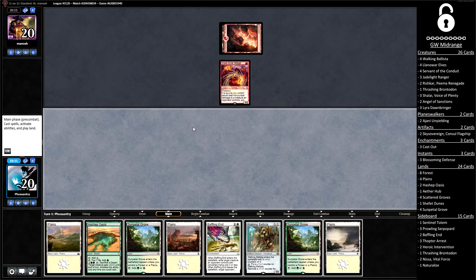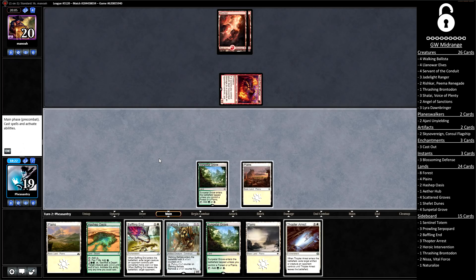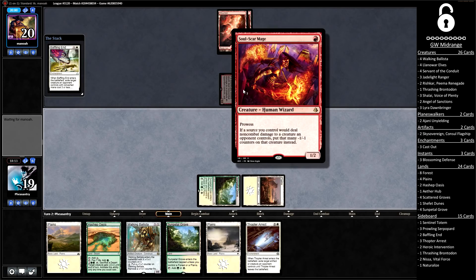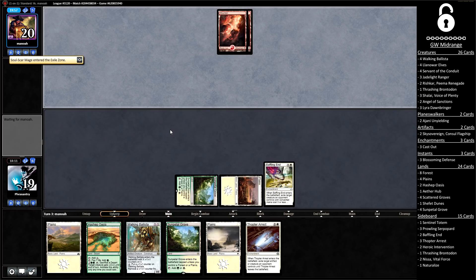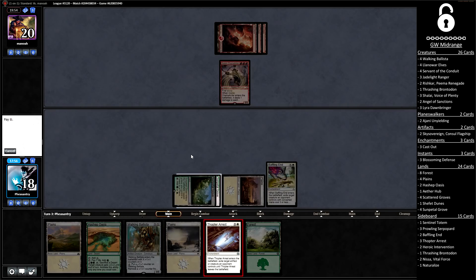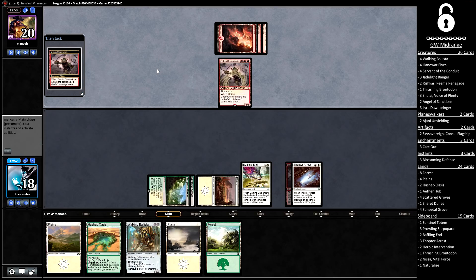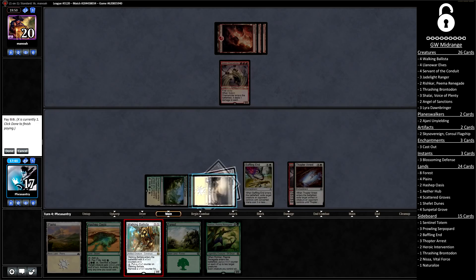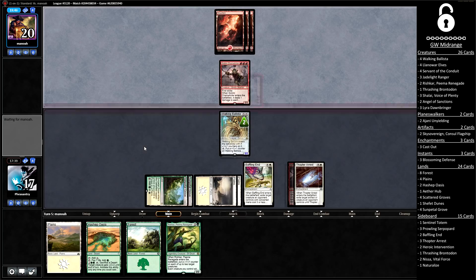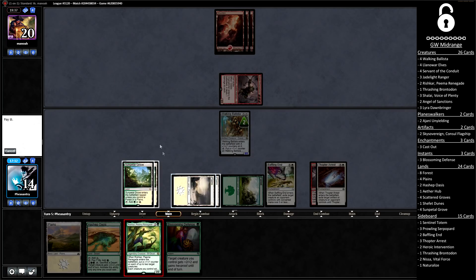The opponent has a turn-one play, and we draw a Plains — the weakest land in the deck. They're getting in for one and passing, so we can Baffling End their Soulscar Mage. I think I'm going to go for it — the minus-one counter ability is just so good against so many of our threats, and we have the Thopter Arrest for anything scary that comes down. A Chain Whirler and we are flooding indeed. I need to just keep removing their threats, which feels really bad, but in this sort of spot we could easily draw a Lyra and take over the game. We can run out our Ballista for two — if this lives and we get Rishkar to grow it, we might be looking more stable. The opponent passes, and our Blossoming Defense could save us as we play Rishkar. They go for the Abrade, which means I get to save my Ballista and grow both creatures.